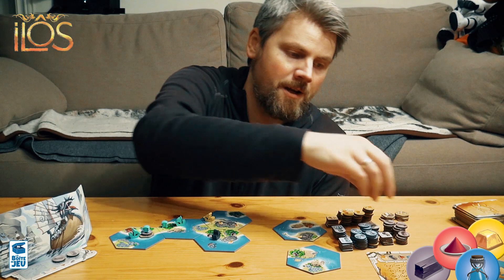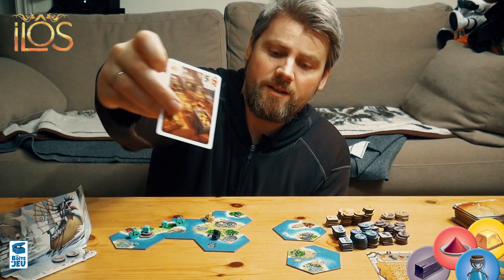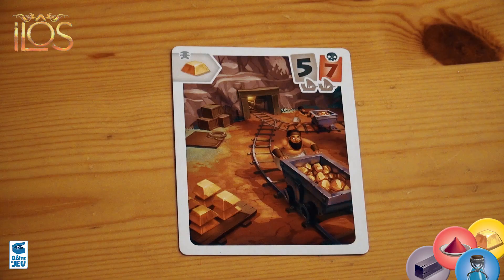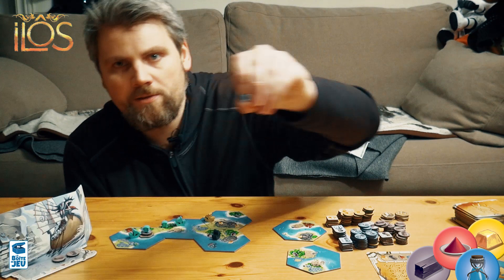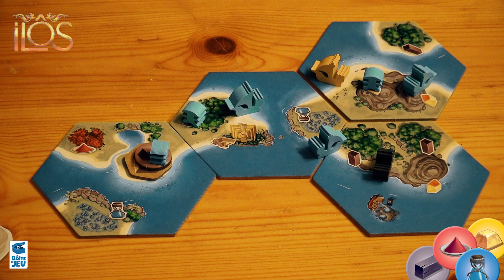The next action is a gold supply, which is exactly the same as the resource supply, although this one requires two ships on the island and can be quite expensive if pirates are present. You take your token on the gold spot on the island, take the gold in front of your screen, and gain the resources once more — so two black and a gold this time.